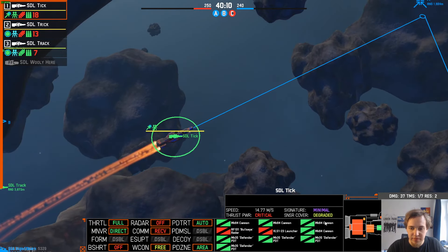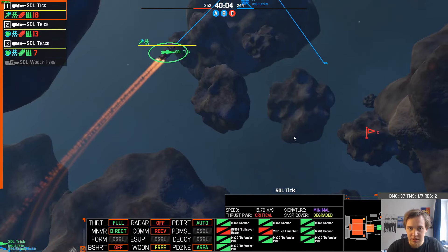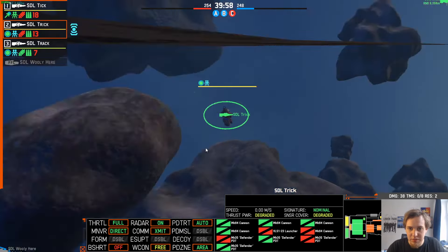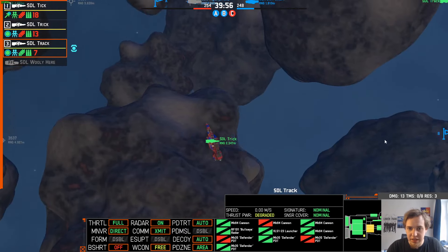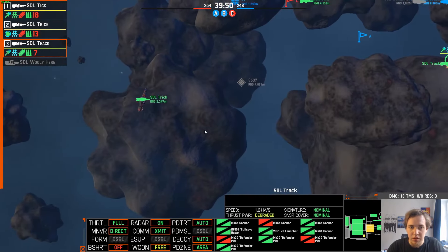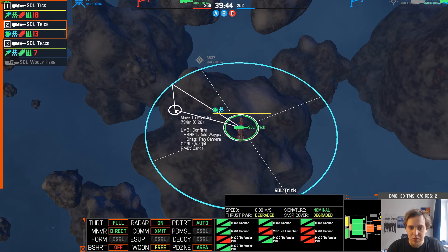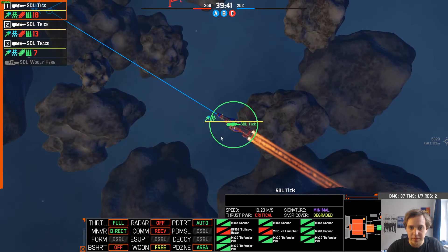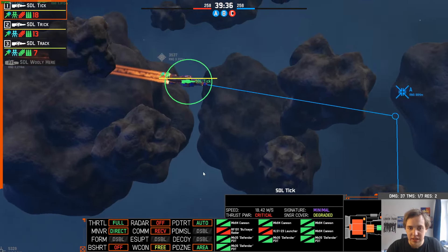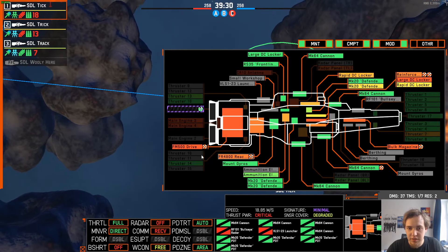Some beeps — I hear them too but I don't see them. Helm, take us in. Keeping an eye on the Tick. If it gets shot, I'll just hug the closest asteroid and leave it there. My crew is pretty decimated on this ship — the Tick.